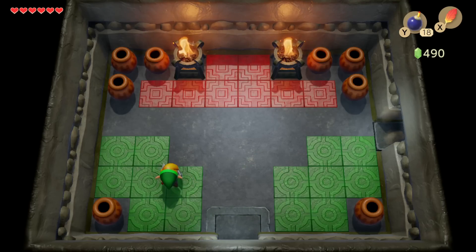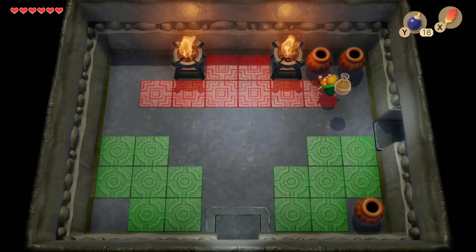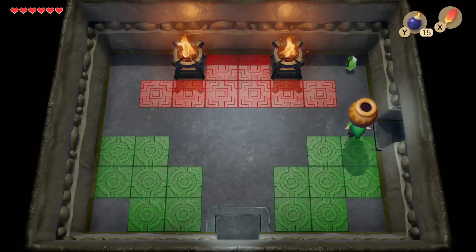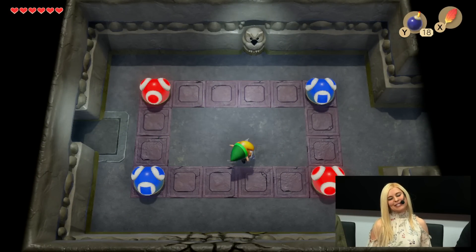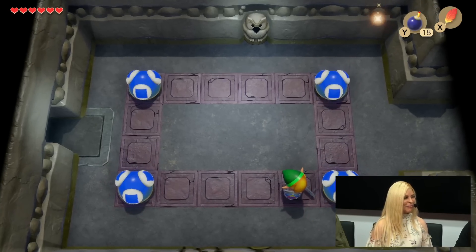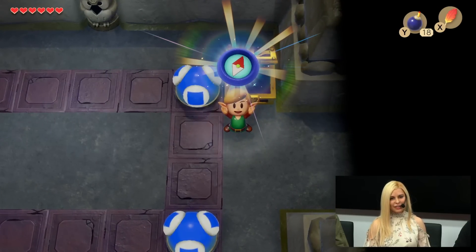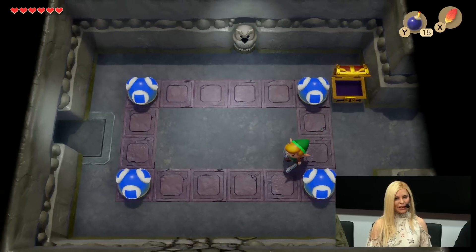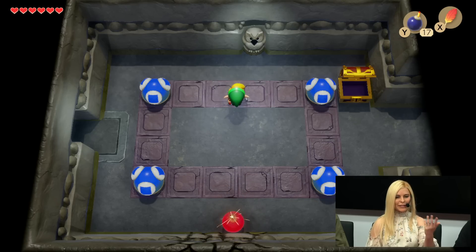As you can see, these camo goblins sink into the ground in their various colors. I'm going to break the pots, because we're playing a Zelda game. Thank you for your patience, Aonuma-san, while I break all these pots. So this is a puzzle — I'm not going to go too far into this dungeon, I don't want to spoil it. Basically, you hit these switches and it changes the switches next to them. I've played this about a billion times, so I know what I'm doing.